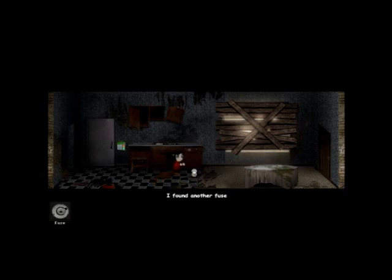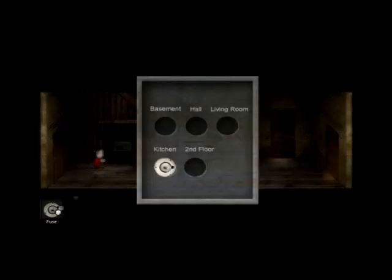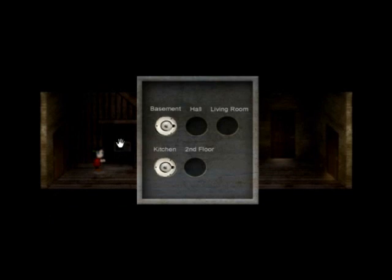What the heck do I do with this key — I know it's in this room, I never remember it. You unlock this drawer, you get another fuse — it's pretty great. And we're actually quite close to finishing this game. I did this wrong — you gotta equip the fuse and then click it.